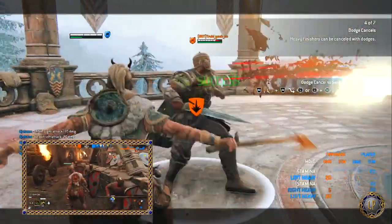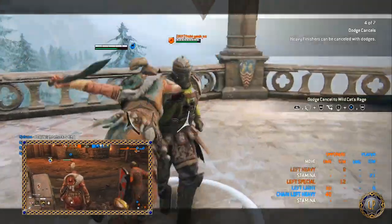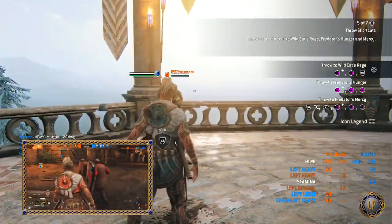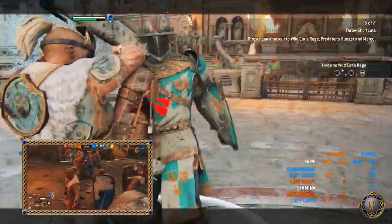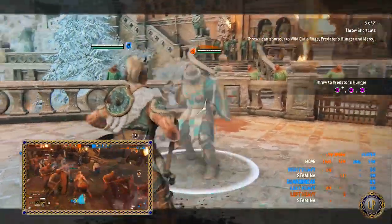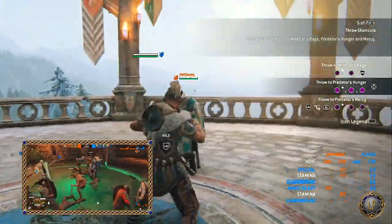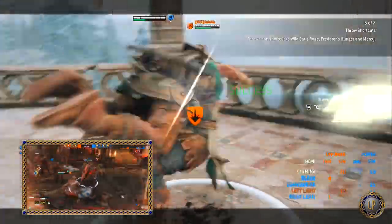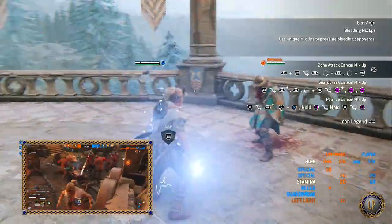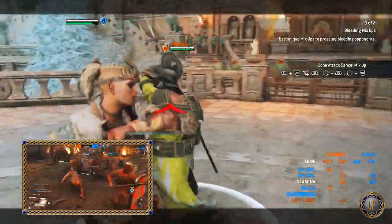Now for the nitty gritty about Blood Trance. While the opponent is bleeding, the Shaman enters Blood Trance. Blood Trance lets the Shaman heal for health on every strike against the bleeding target. The bleed doesn't even have to be yours — it could be the Nobushi's, the Peacekeeper's, the Valkyrie's, or the Berserker's bleed. As soon as someone is bleeding, you enter Blood Trance.